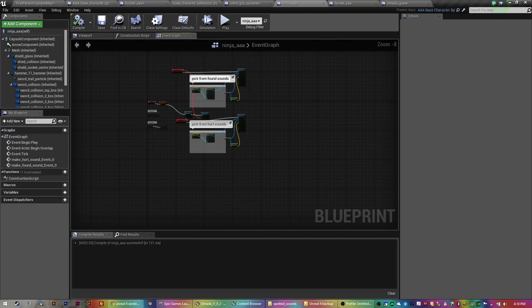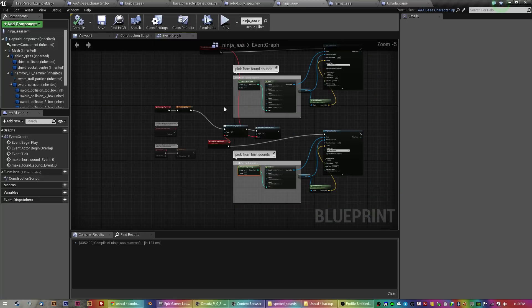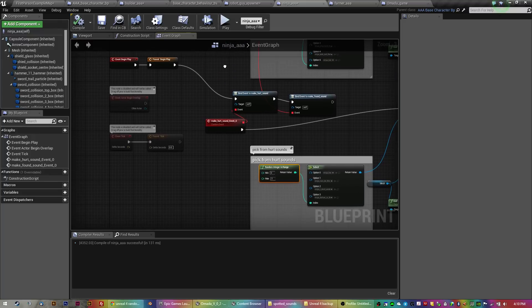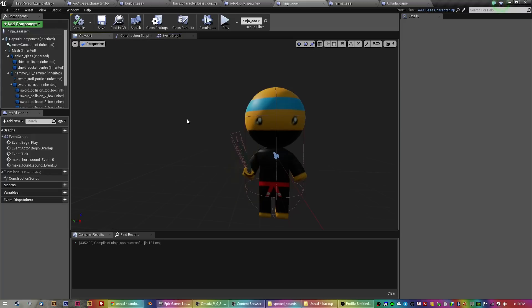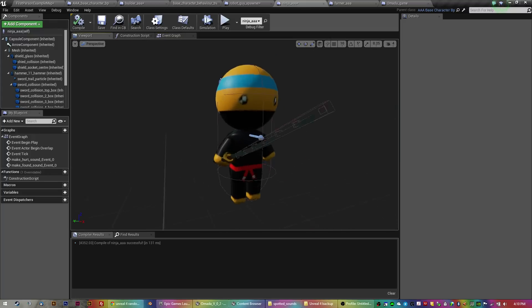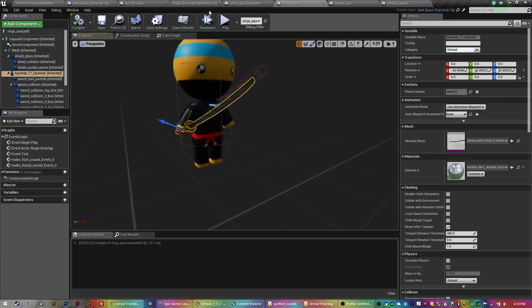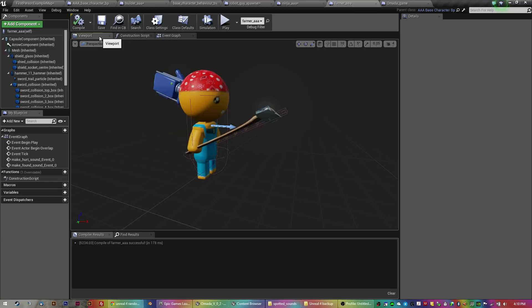These are what child blueprints look like. Inside the child blueprints I've just got the audio so far for each one, and I've changed the texture on the mesh and the actual mesh — the weapon mesh. And there you have it, that's all it is. Very simple.